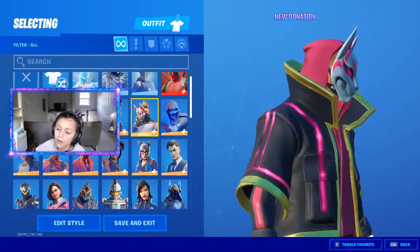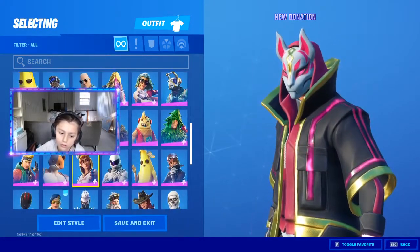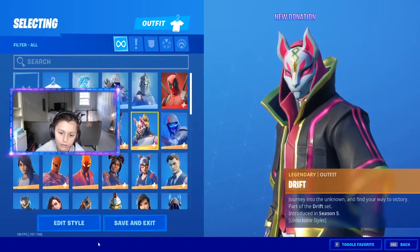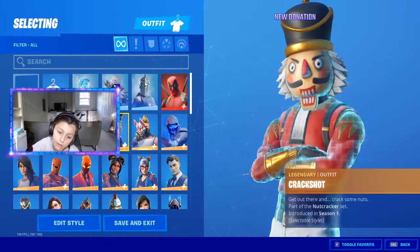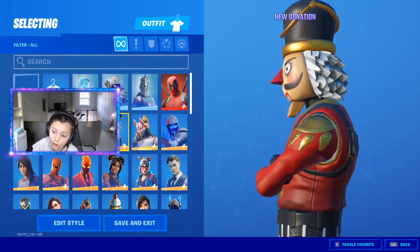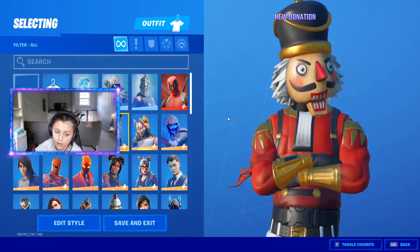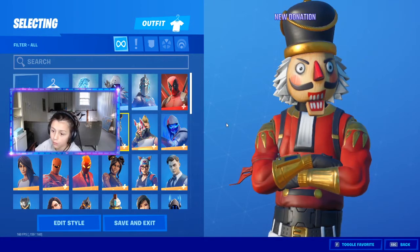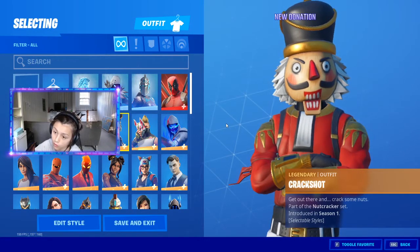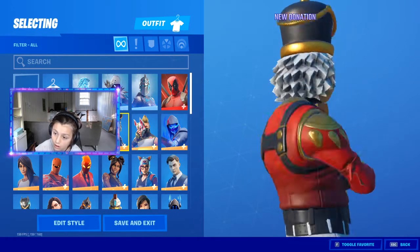First battle pass ever actually. There's another ugly skin — Huntail. Fun story: I spent all $100 on this skin. I spent a hundred dollars in one item shop — I spent thirteen thousand five hundred V-Bucks on one item shop and this was the skin in it. I'm dumb.